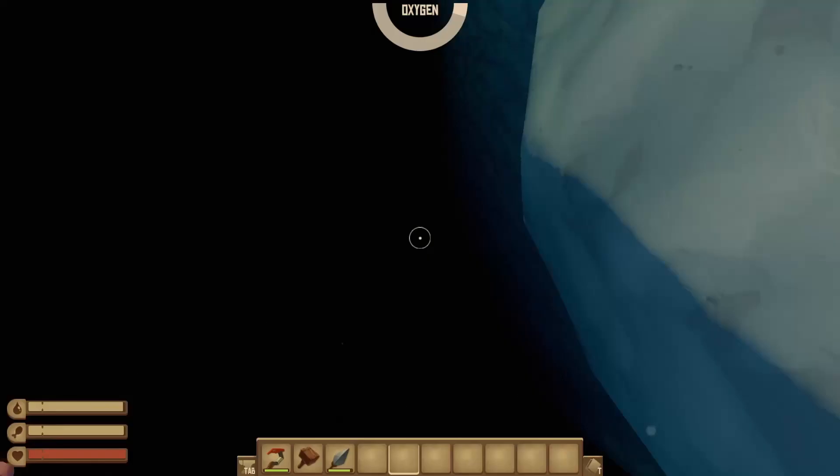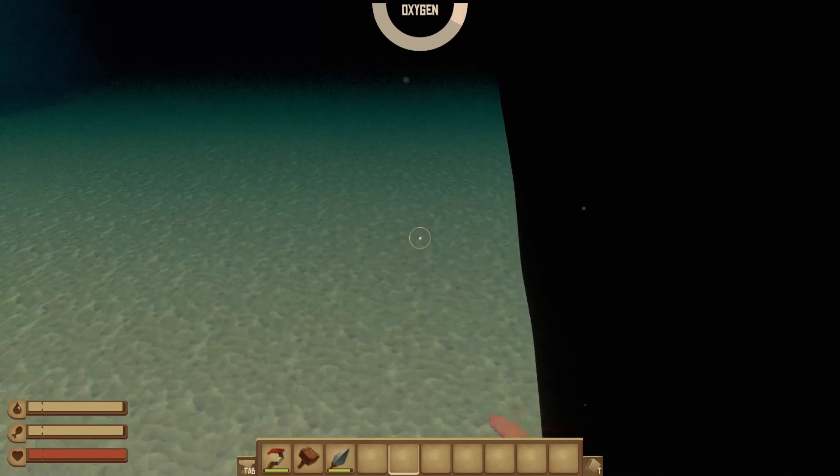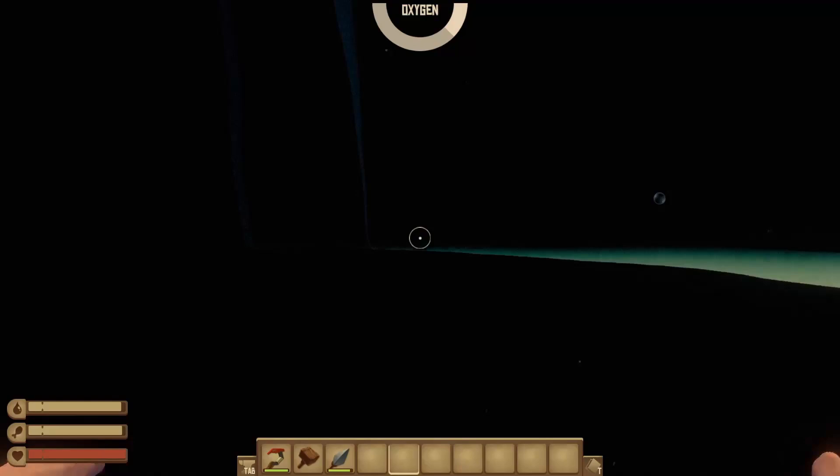Believe it or not, the ocean is not an endless abyss — there is a sea floor around the islands. If you follow the steep cliff down into the depths you'll find a thin margin of sand around the model for an island. If you go out a little farther, the sandbar actually ends and you can swim fully under the island to see that all of these landmasses are actually floating. Even better, the inside of the island is hollow so you can explore that part too.